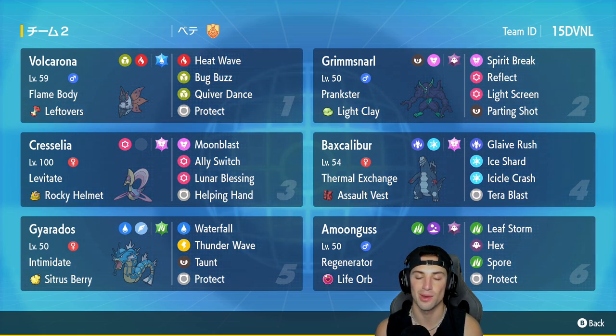In our fifth slot we've got Gary the Gyarados with Intimidate and the Sitrus Berry. It's got Thunder Wave, Taunt, Protect, and Waterfall. The final Pokemon is Amoongus — it has Regenerator as its ability and the Life Orb as item to make it do some crazy damage. Moveset consists of Leaf Storm, Hex, Spore, and Protect with the Ghost Tera type. It's going to be fun using Hex on Pokemon with status conditions, considering we have Gyarados with Thunder Wave, Amoongus with Spore, and Volcarona with Flame Body.